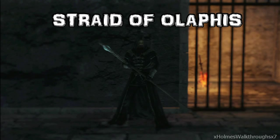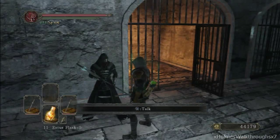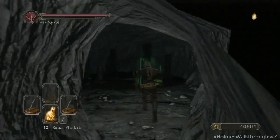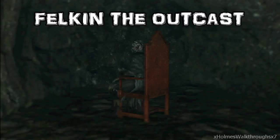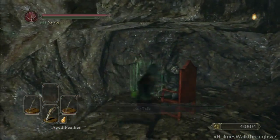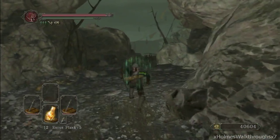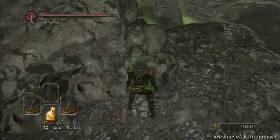Now let's go over some NPC locations. First, Straid — you can find him at Straid's Cell in the Lost Bastille, I believe it's the 4th bonfire. Next, Grandahl — you can find him at the 3rd bonfire, the Underground bonfire of Drangleic Castle. Just keep right after the bonfire and he'll be right there. Felkin can be found at the first bonfire of Huntsman's Copse — go into the tunnel and he's sitting right there. Stone Trader Cale is first found at Harvest Valley, and after exhausting her dialog she will appear in Majula, so talk to her there first.